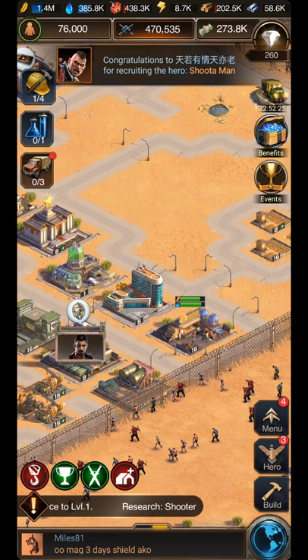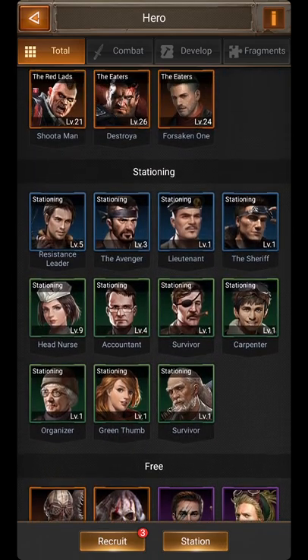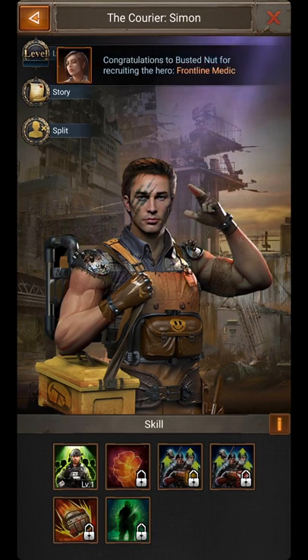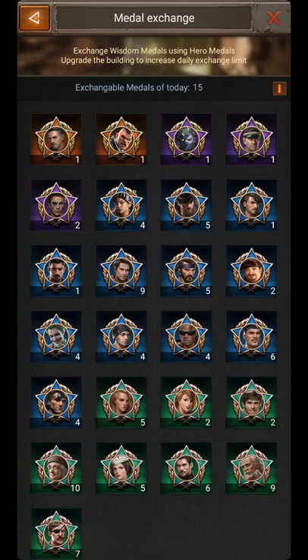Third step: click on Heroes. You can see my hero. You need to upgrade the skill of your chosen purple or blue heroes. I choose purple. Click the skill, then upgrade until you have wisdom medals.